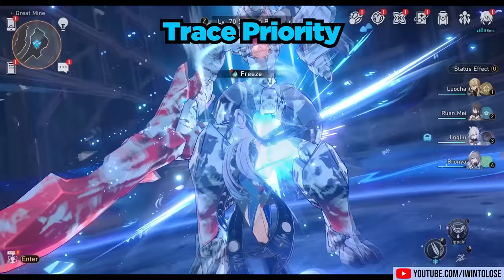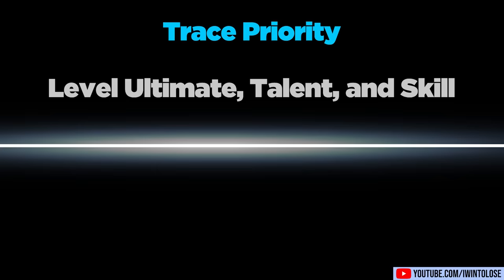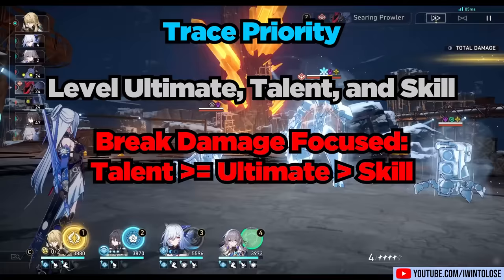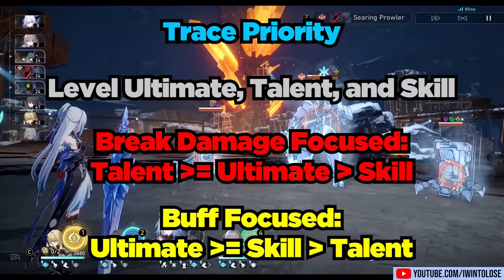For Trace priority, you should level her ultimate, talent, and skill. As for which you prioritize, it honestly depends on what you value more — if you value her break damage, level her talent and ultimate; if you value her damage buffs, level her ultimate and skill first. Her basic attacks aren't really important to level.